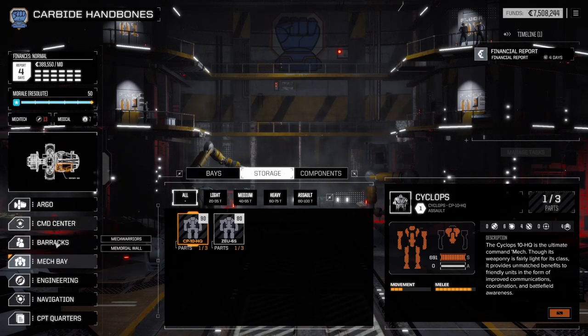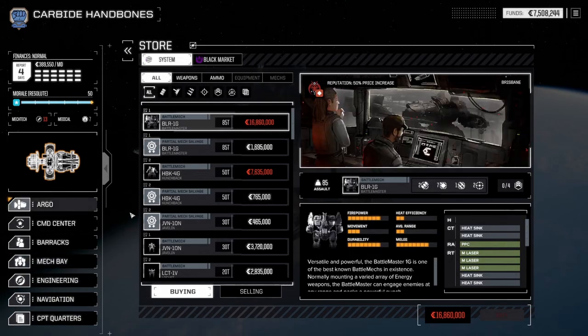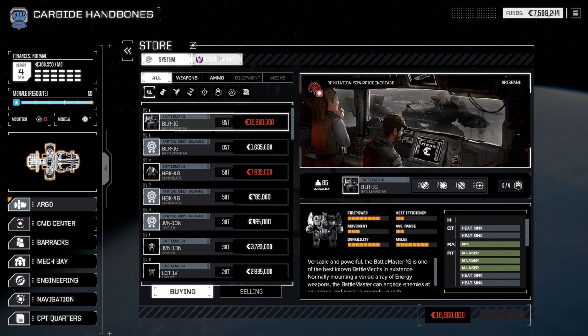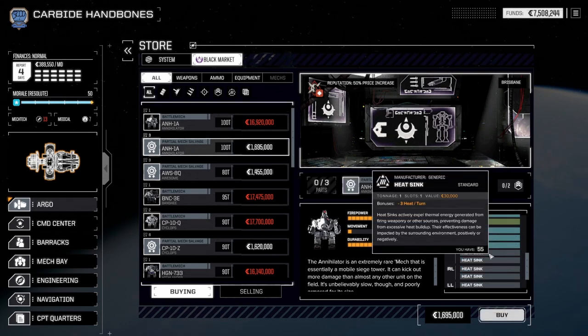Hello and welcome back to Battletech. So here's what I've done: I have found a store. I've looked around and I can't seem to find a matching Cyclops part. I'm not going to give up on the Cyclops, but what I have found is at this black market they're selling Annihilator parts. So I'm thinking I'm going to get an Annihilator, and the reason is it's not arbitrary.